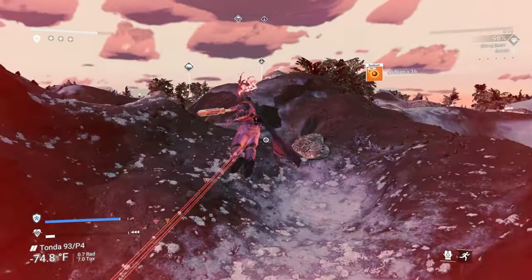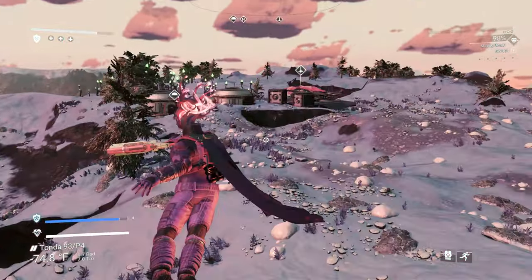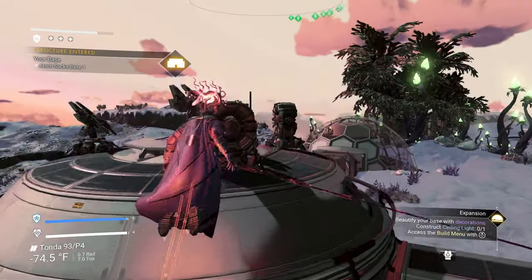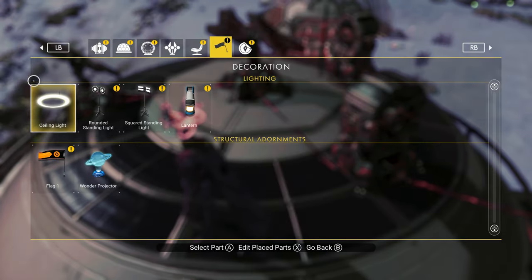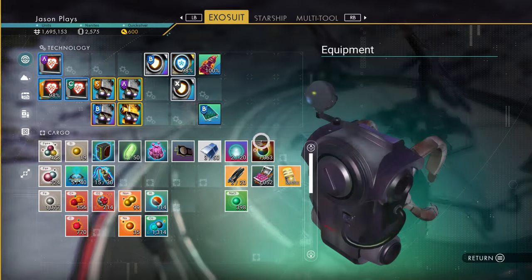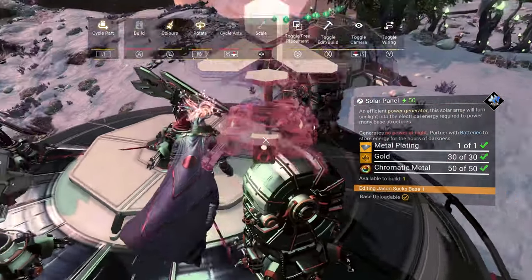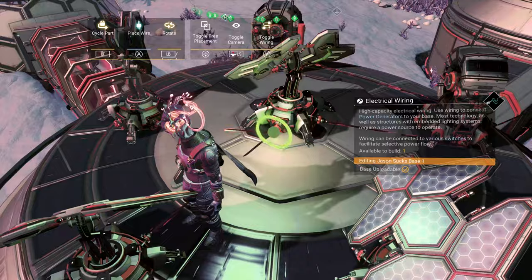That should be enough sodium. We need to refill our life support, so we need a ceiling light. We have no power - we need 105 and we're only making 50. I need metal platings to add more power. Let me pop that one and one more right here. It looks like a mess, I know, but we're just trying to power this place.